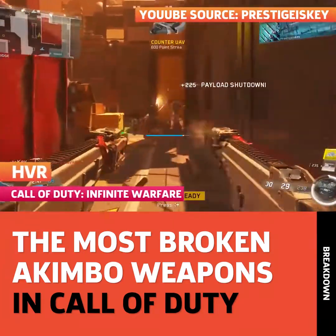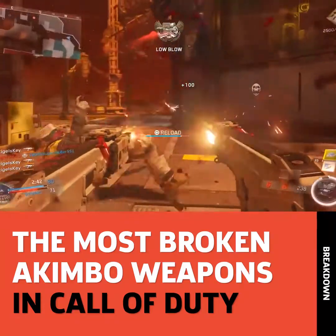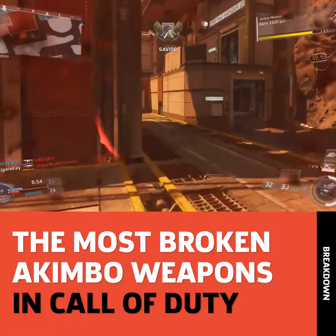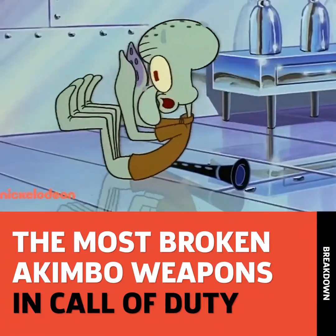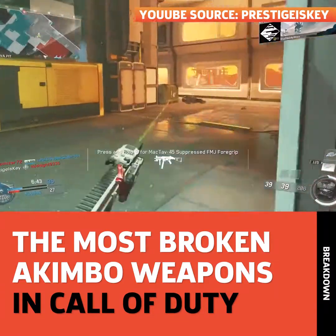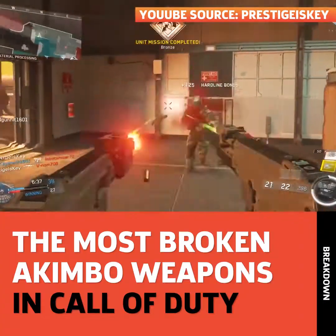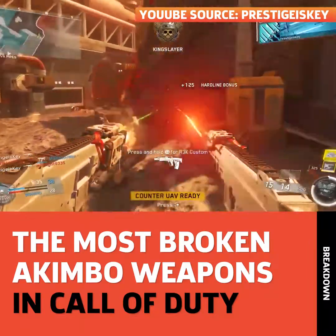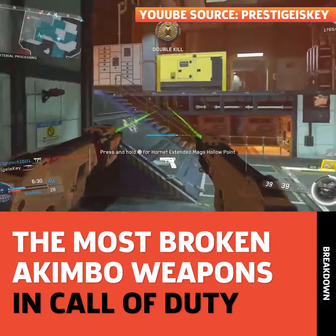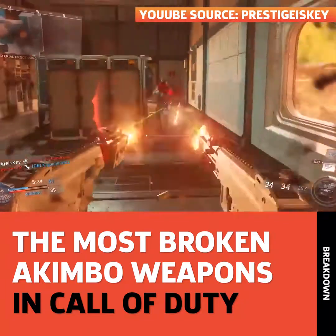In Infinite Warfare, you're able to dual-wield the HVR submachine gun if you have the epic Gemini variant. Akimbo? No. Twinsanity? Yes. In short, these two are the UMP45s of the future. For akimbo, they have a pretty small hitbox, so they work a lot like Advanced Warfare's XMGs — only here you can run faster, jump higher, and powerslide till the cows come home. The footage here is from Ryan, aka PrestigiousKey, who says he personally had the most fun using these Modern Warfare 2 style with extended mags and laser sights, and by the looks of his footage, he nailed the perfect class setup.